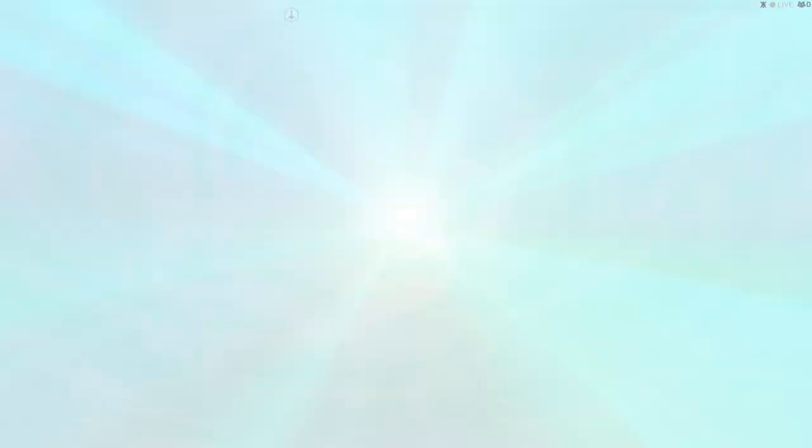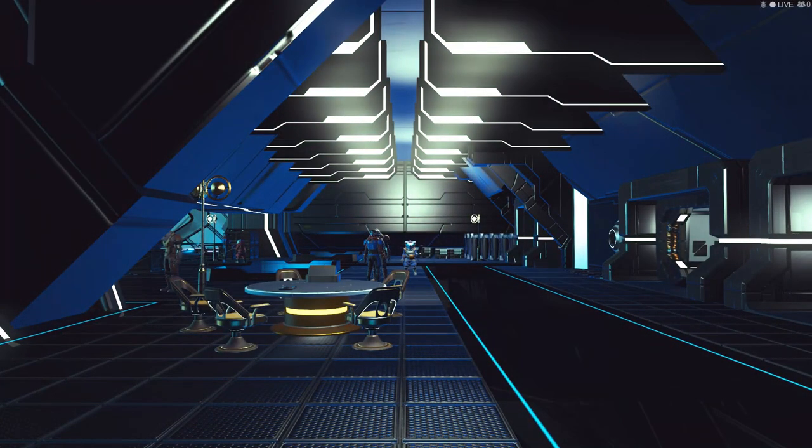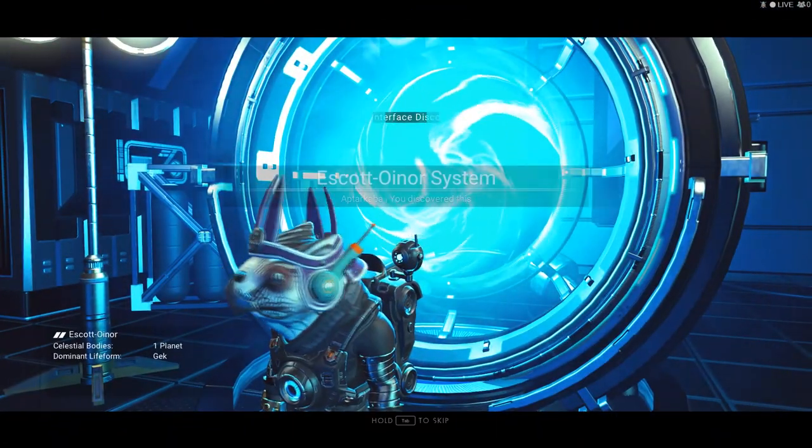What will start to happen is you're going to start glitching as you jump through. You can see on the second jump you're starting to get the Atlas interface detection. Carry on making the jumps — this will come up a few more times. You're going to do around about five jumps in total.